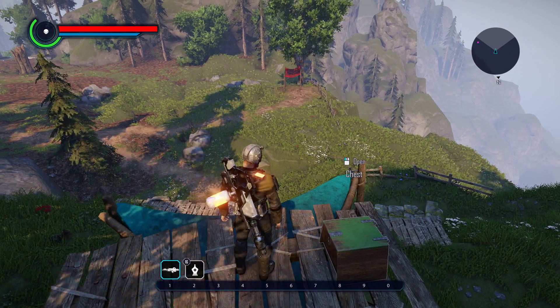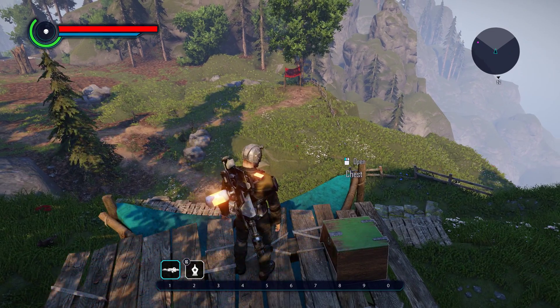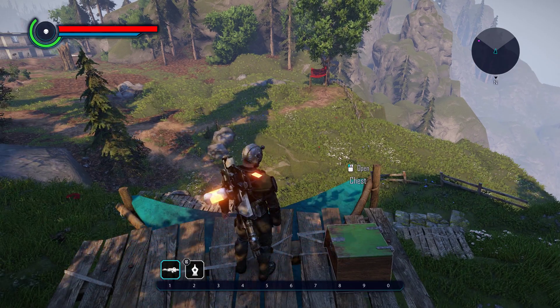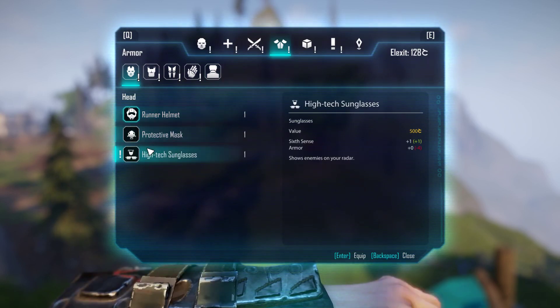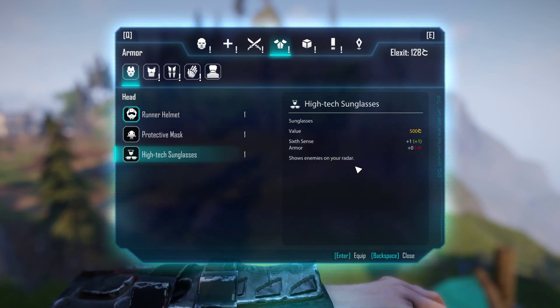Before I equip them, look at the upper right corner at our radar for a second. Now if we go to these sunglasses and equip them — they show enemies on radar.